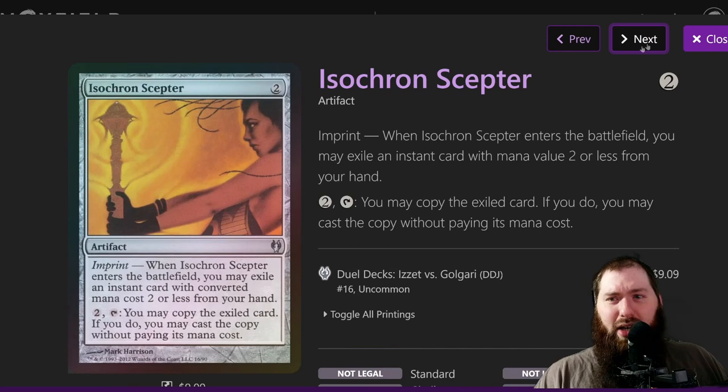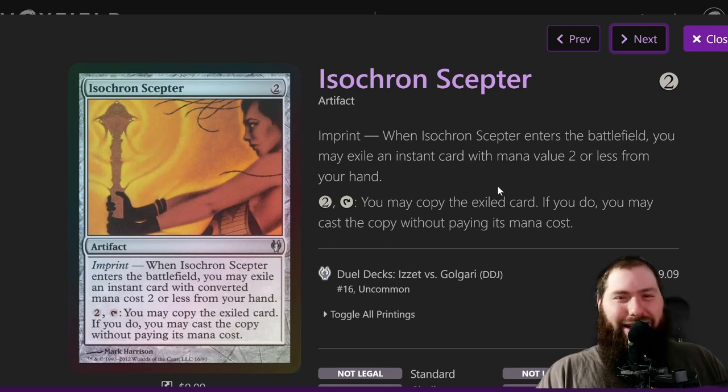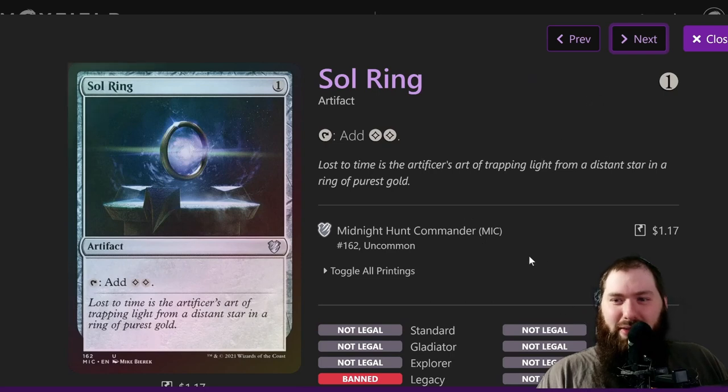Isochron Scepter exiles an instant with two or less mana cost and lets you cast it for two mana repeatedly. Obviously it combos well in this deck. I wouldn't exile a counterspell on it because everybody can see it — they'll just target you down knowing you're waiting for the infinite combo. So I'd hold off putting a counterspell on the Scepter.